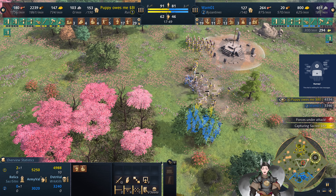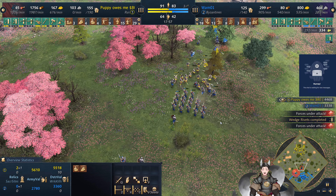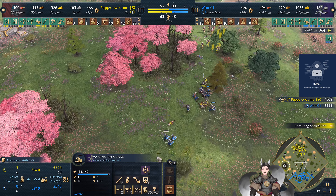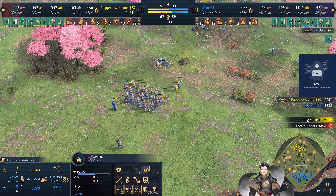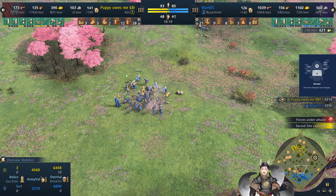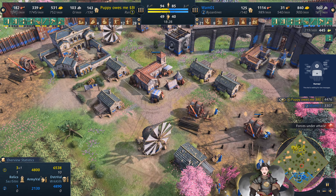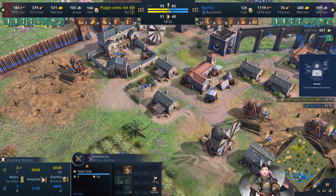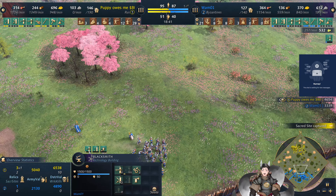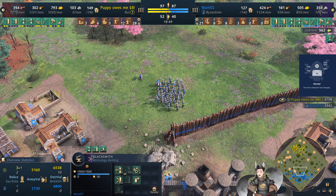Javelin Thrower is getting some good damage there but getting hit by some spearmen — can't let the Javelin Throwers go down like that. A knight charged way forward, not receiving any retaliation damage. Javelin Thrower is still being pursued. More Varangian Guard coming. Against all the spearmen, going for some berserking. The Monk is here — maybe some good frontline healing. There's also a unique upgrade for the Varangian Guard — Teardrop Shields increases the attack speed of Varangian Guard by 15%, which is not bad. Armor of Cataphracts by 1, and move speed of Limitari.